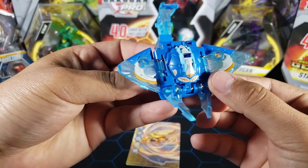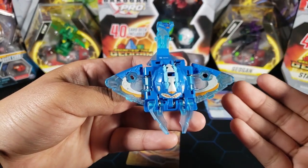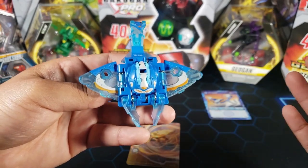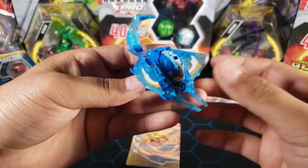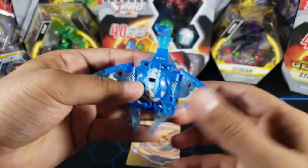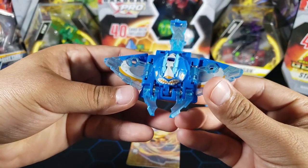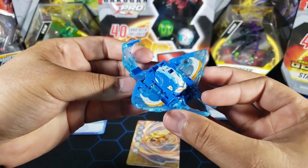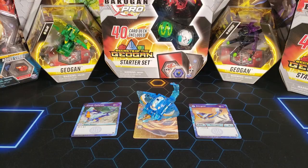And there we go! I think it looks really cool — the design is really nice. Not only that but the aqua colors on it — it's probably gonna look the best in Aquos since it is kind of like a stingray. This is probably gonna be the best color for this Geogun, but I want to see how it looks in the other factions' colors.